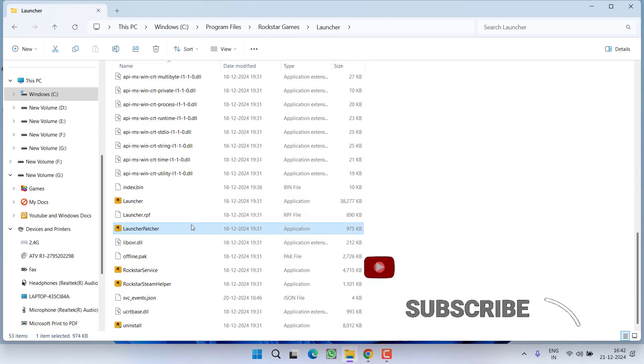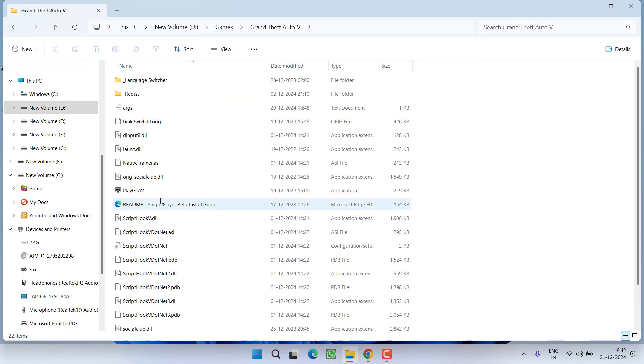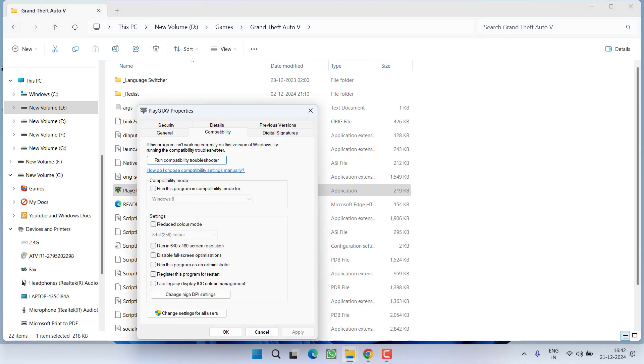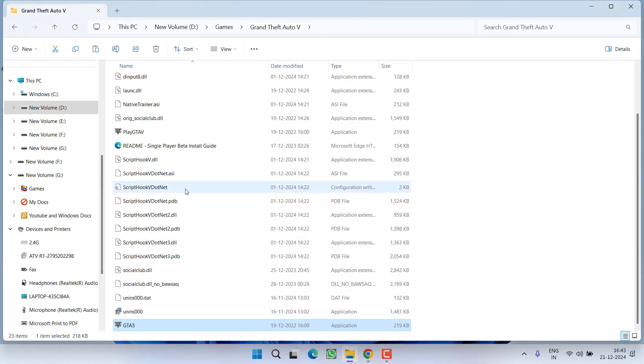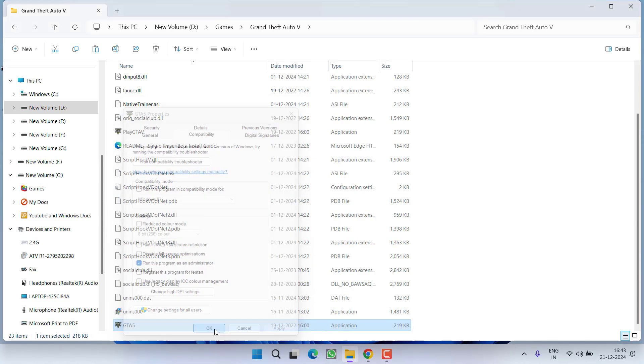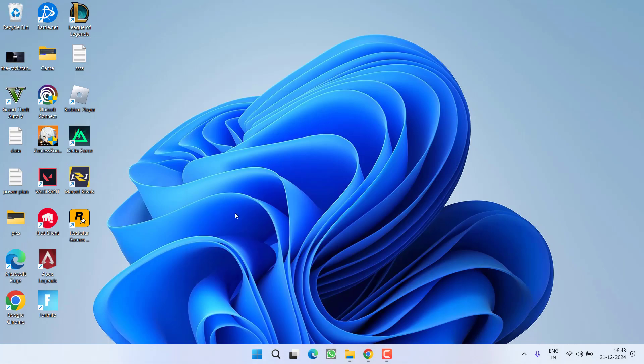Now you also need to open the GTA 5 game directory — in this example it is at This PC > D drive > Games > GTA 5. Here you will find 'Play GTA 5.' Right-click, choose Properties, and do the same steps: uncheck the compatibility option and check 'Run as administrator,' then hit Apply and OK. Once you have made these changes, go ahead and relaunch the game to fix the 'Rockstar Games Launcher failed to initialize' error.